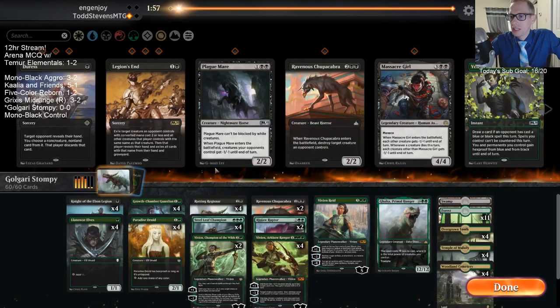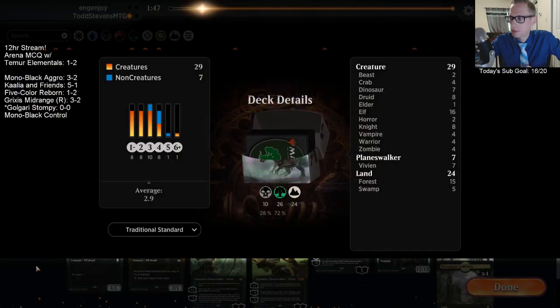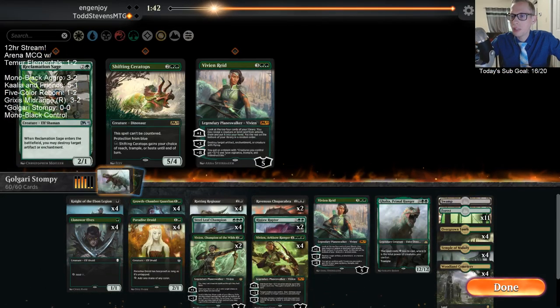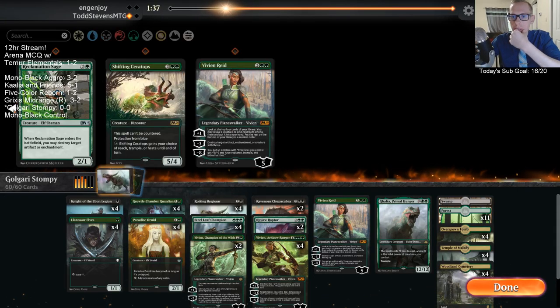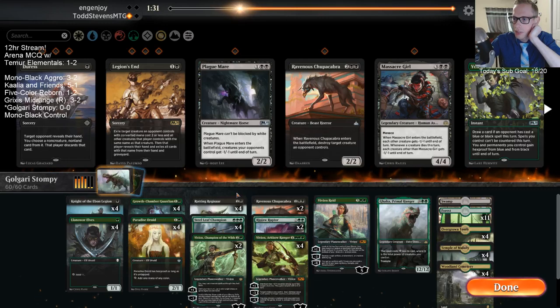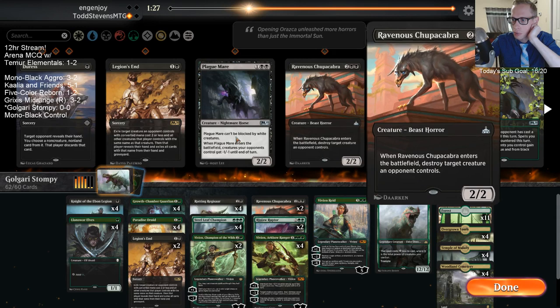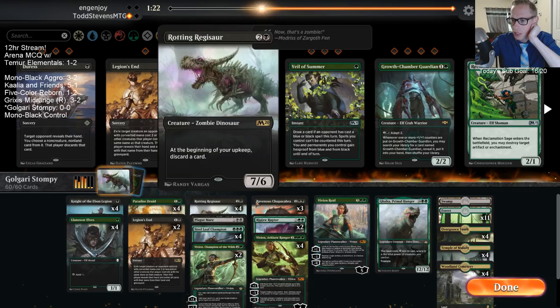All right, that was a really good hand. So I guess we need to respect a Knight's Pride Mate — we need to respect the Pride Mate. So we can have a Chupacabra, maybe play like a couple of these, a Chupacabra and a Plague Mare, and just get rid of the Growth Chamber Guardians.